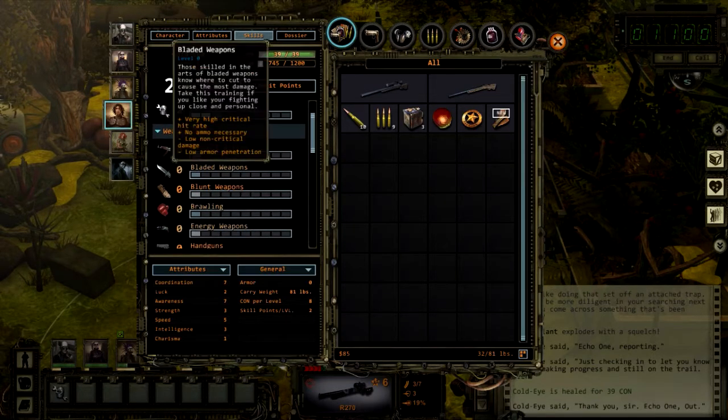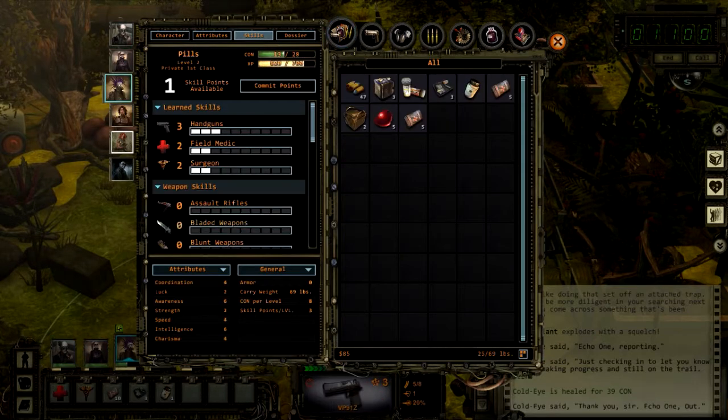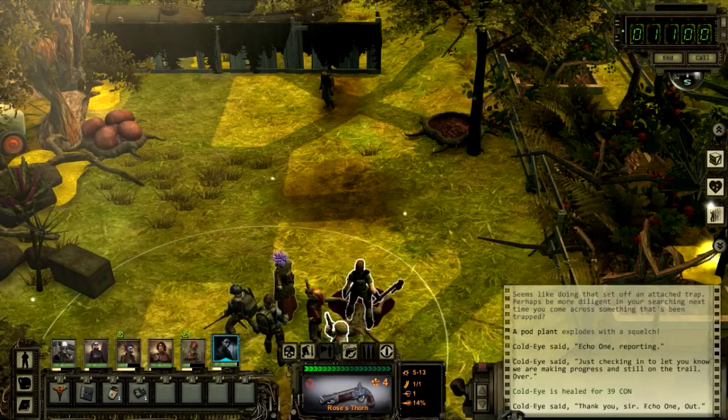We got two skill points — it takes four mechanical repair which was always good. Maybe bladed weapons to have a long range attack and a melee attack — we may put one in bladed weapons. Actually, I think I'll save those for now.